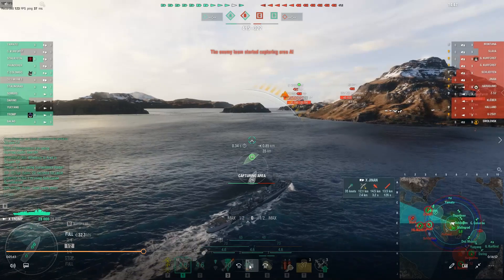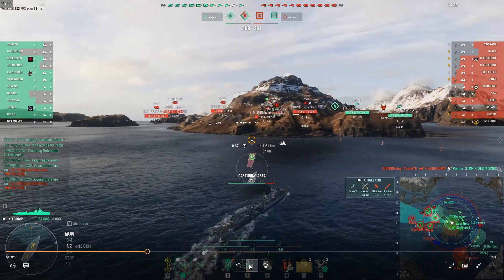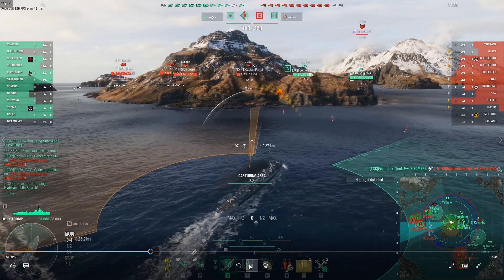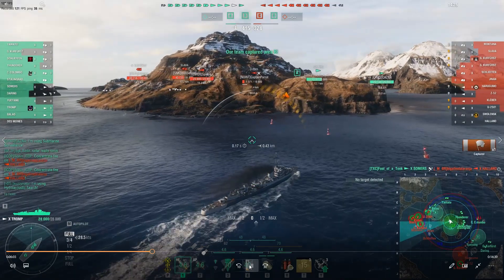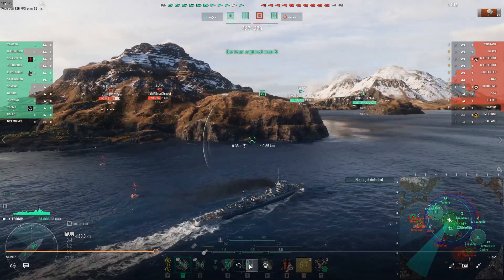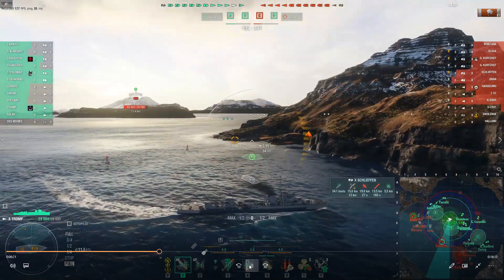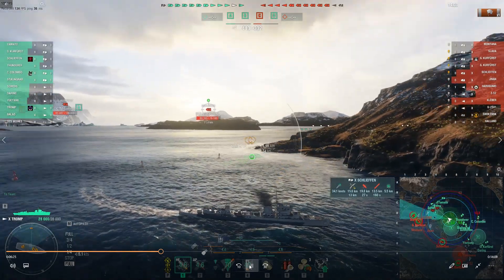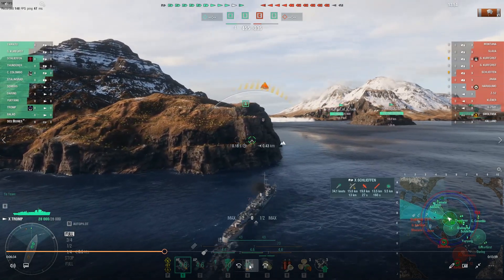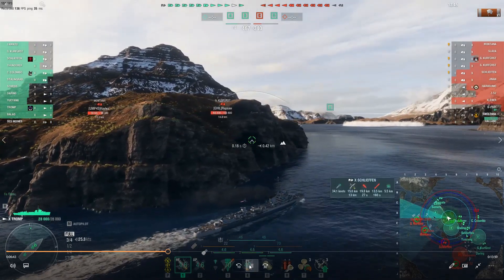We are over five minutes in and both teams have now lost a ship. The Gnevny is not something I want to meet face to face — it has Atlanta-like guns. Maybe I can catch it coming around that corner of that island. I'm going to try to secure the cap and then sit behind this island, get close enough to get some airstrikes on targets. You can see over there — we'll see how that goes. I do secure the cap; Summers takes out the Halland. Despite our early successes, the team seems to be sitting back, and the Slava and Montana for the reds seem to want to push up on this side.